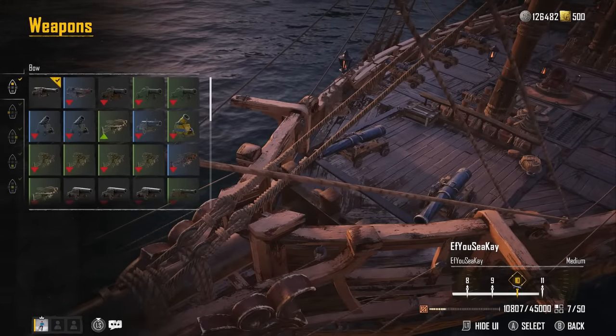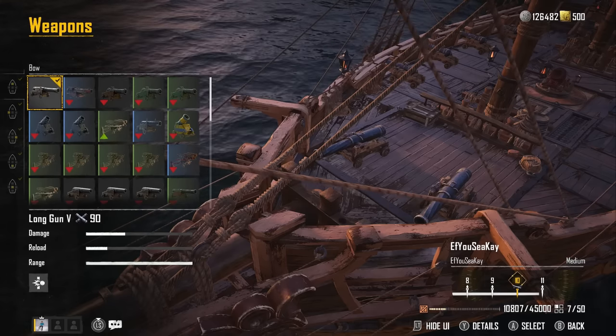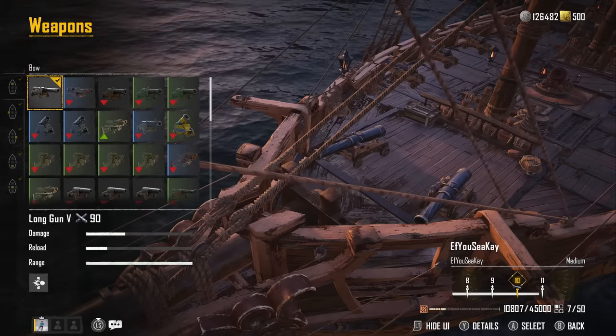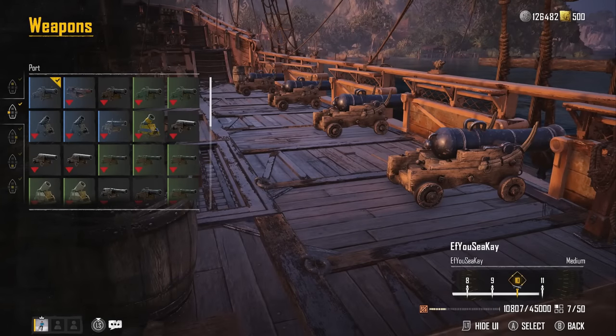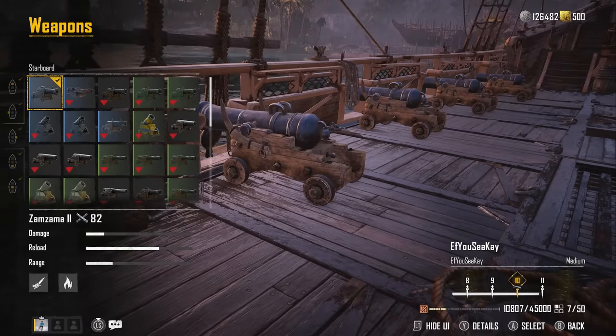Going into manage ship, I'm just tickling rank 11 with this ship. For weapons, on the front I have Long Gun 5, because if there's a bit of range between you and your enemy — like if you're chasing someone — you're going to continuously snipe them with it. On the sides I have the Zamzama 3 and 2. You want demi-cannons because they fire a lot of shots, and up close after a ram they apply a lot of pressure to an enemy ship. This is good for both PvE and PvP.